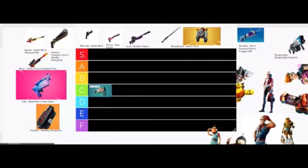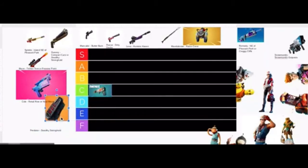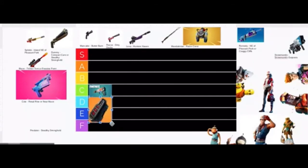Next up, we got Predator's Cloak from Stealthy Stronghold. This can be obtained from Predator, and I've only used it once because it's really hard to get. It's actually pretty decent, though I'm not sure where to put it. It makes you invisible for 30 seconds, but it doesn't give you any extra mobility. I'll give it a D, because honestly it's not really that good.